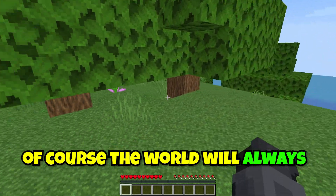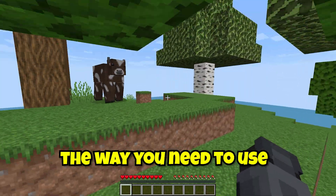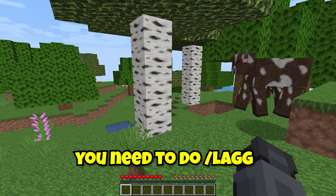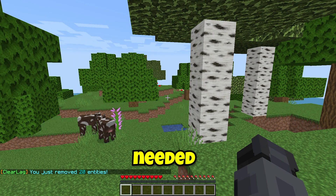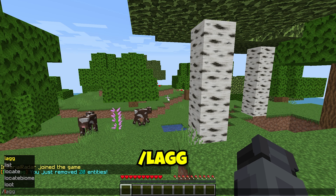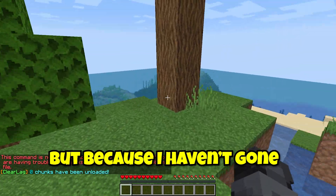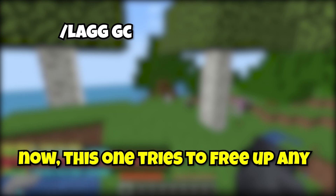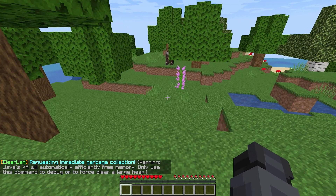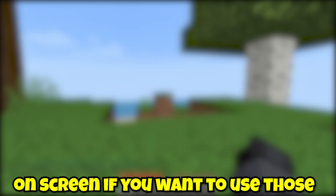Once you're inside your world, the world is always going to be lagging for the first couple of minutes — that's just something you have to accept. But if you find it does continue to lag, the way you use the lag tool is to type /lagg. Here are three important ones: first is /lagg clear, which removes entities around you that are not needed. Another is /lagg unloadchunks, which unloads chunks that aren't particularly needed. The third most important is /lagg gc, which tries to free up any RAM that it can. My server is already running much smoother, but there are a load of other commands you can see on screen if you want to use those.